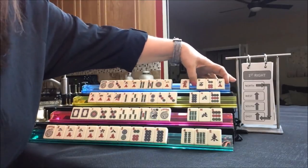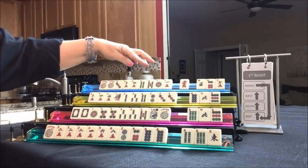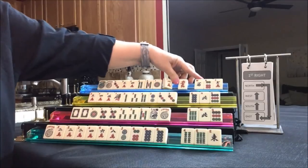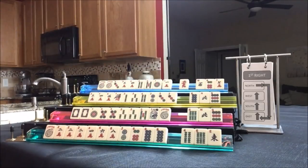Let's see what North has. Three, four, five, six or little odds. I don't want to pass winds and dragons together. We're going to stick with that.